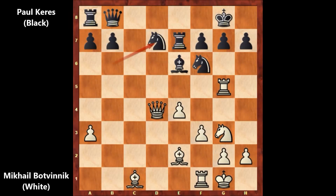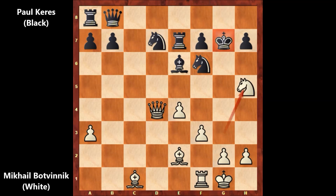So this was the move — rook takes on g7, sacrificing the rook — and then knight to h5 by Mikhail Botvinnik. This is check. King to g6. And now Botvinnik played queen to e3, threatening checkmate again. Queen to g5 or queen to h6 — checkmate. There is no defense.